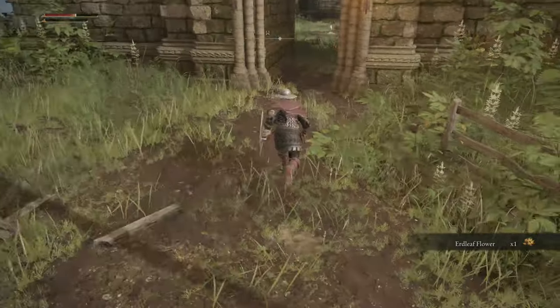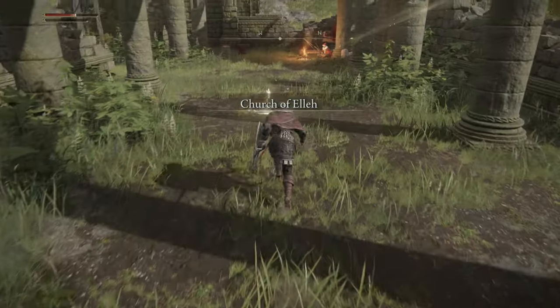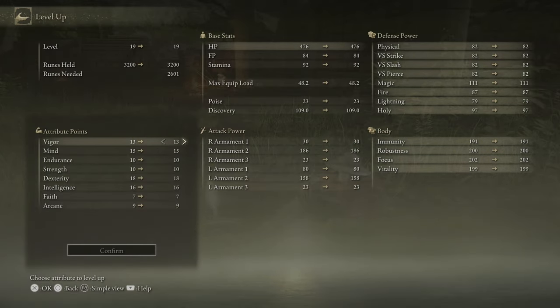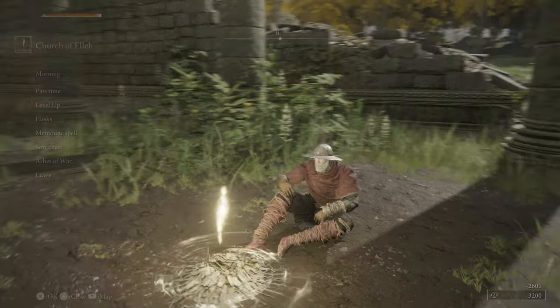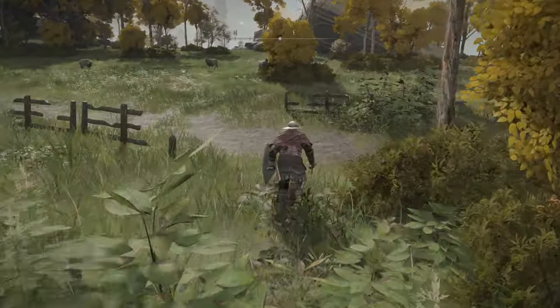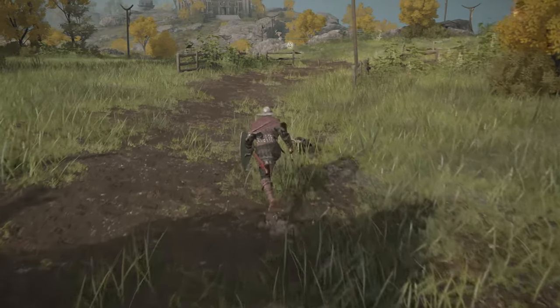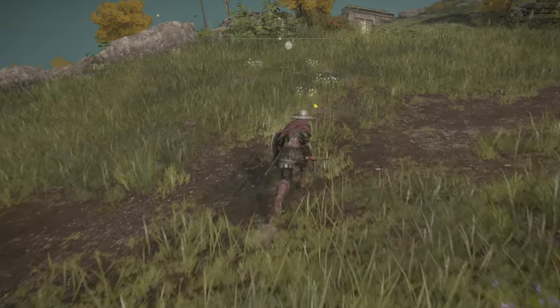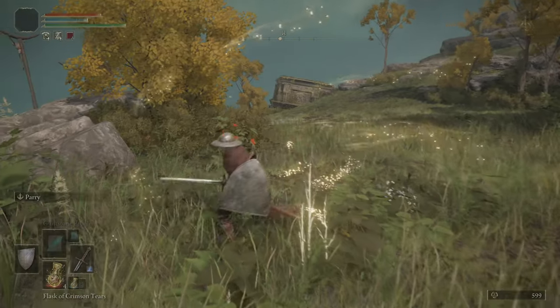Tree Sentinel is finally down. Honestly not that bad once I learned I just need to really hug him tight — he just needed some love and affection. I can level up one time and I almost need more health; it's only 23 points though. Let's do it — let's get to at least 15, if not 17, Vigor before we start putting anything more into offensive skills. Let's head down this way.